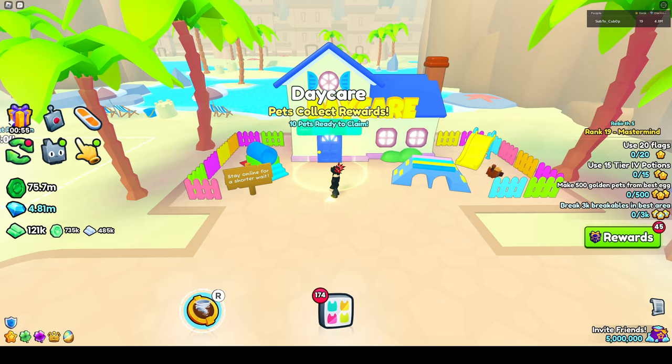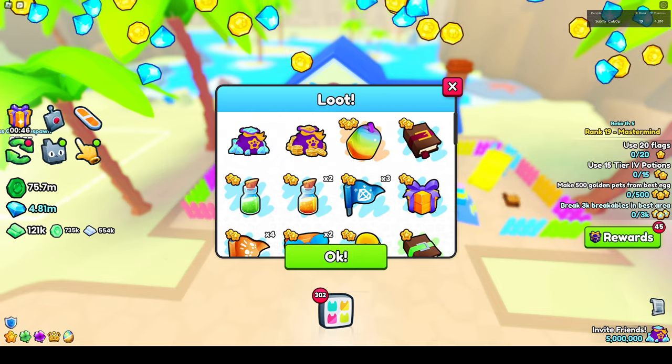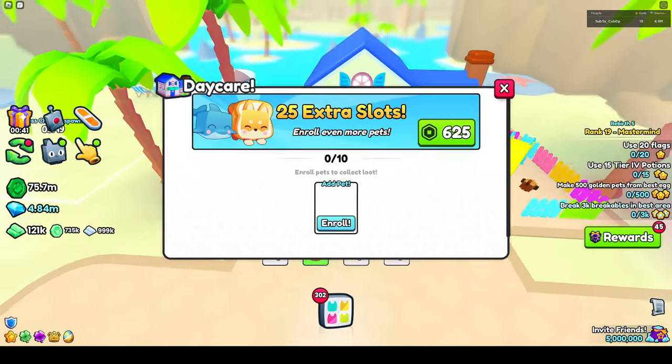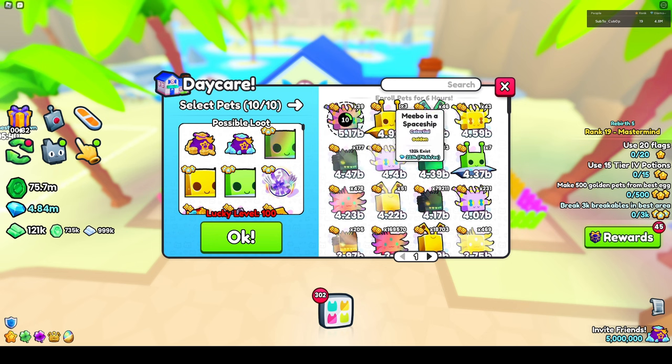Here we are at the daycare — we've got a Jelly Panda. You can buy 25 extra slots and use vouchers to collect these, and there's a bunch of rewards which is perfect if you're trying to get loot. The basic version is 10 slots, and you can't put any huges in here, so this is literally just for stat padding. I'll put in about 10 of these.